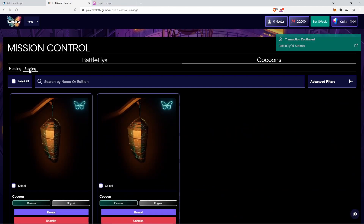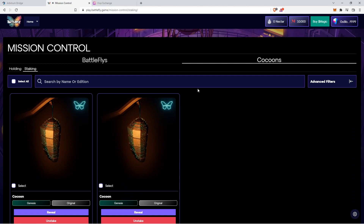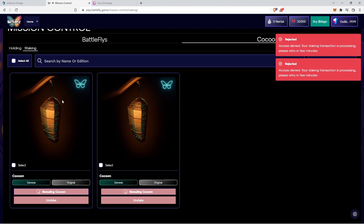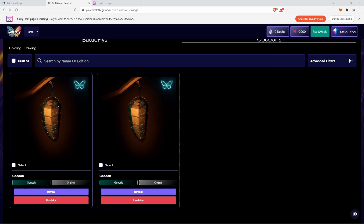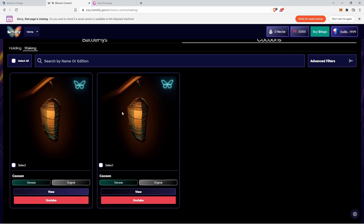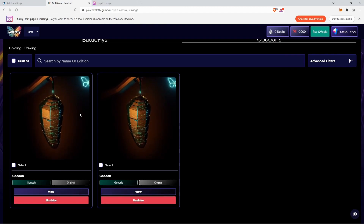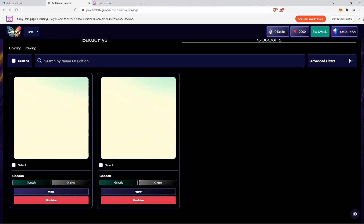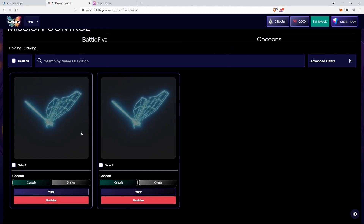Once confirmed, go to the Staking tab and you'll see your NFTs are staked. If you bought cocoons, there's an extra step — click Reveal Your Cocoons. You may need to wait a few minutes. If you get an error like I did, just refresh the page and come back in. A cool animation will play when your cocoon is revealed.